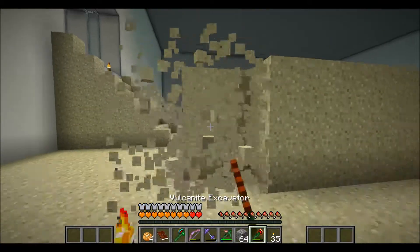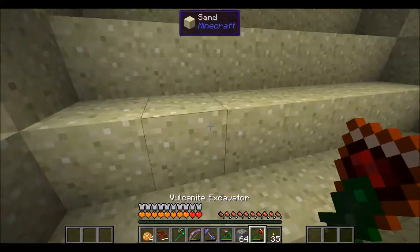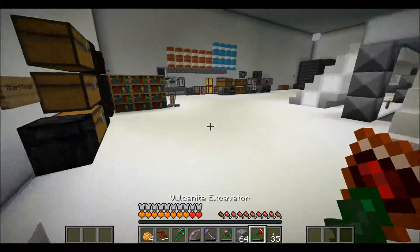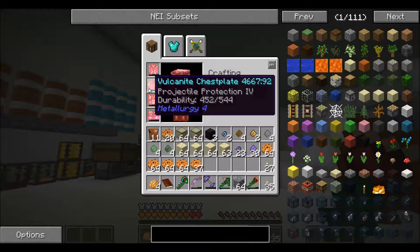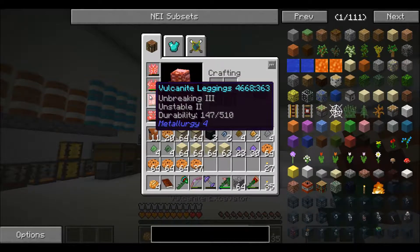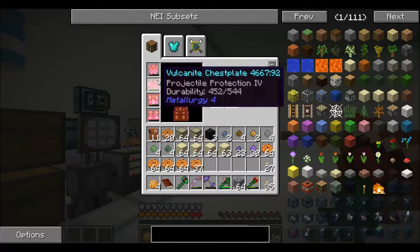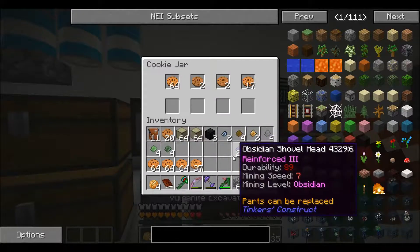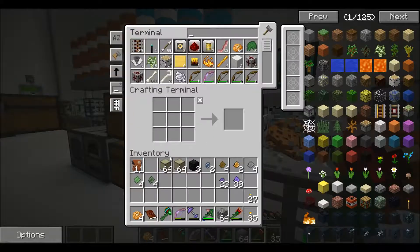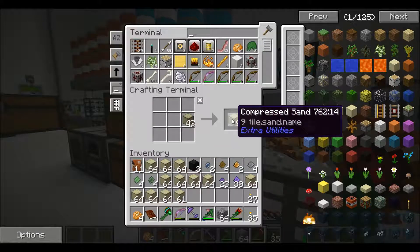Believe it or not, I still don't have the excavator I want. I cannot believe how good Vulcanite is for building this tool. Looking at my armor — I've got Fire Protection 3, Projectile Protection 4, Thorns 3, Unbreaking 2 on leggings, and Protection 4, Speed 1, Unbreaking 3 on boots. It all sounds really good, but I've taken a lot of damage with this armor and repaired it multiple times, so even though it sounds good it really isn't. And look at all that sand!